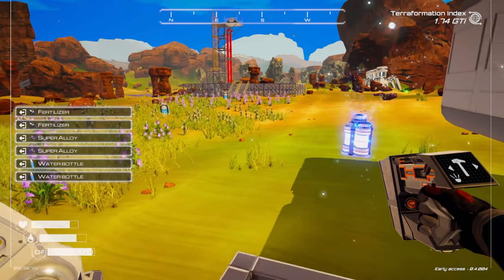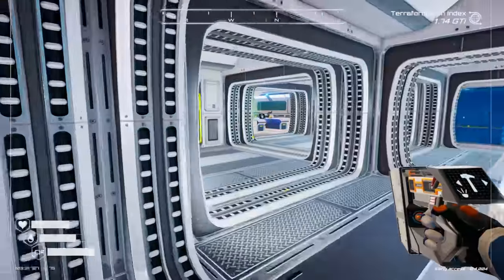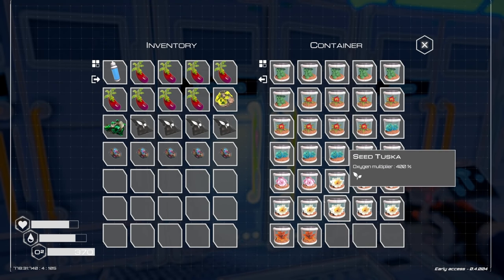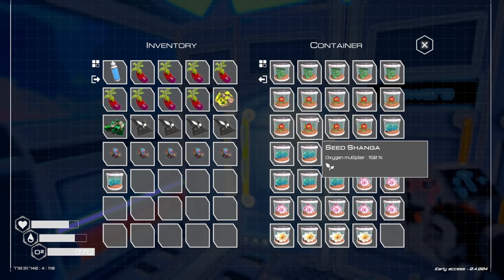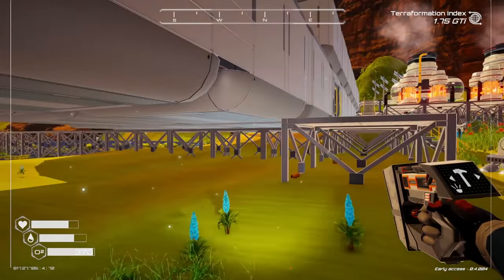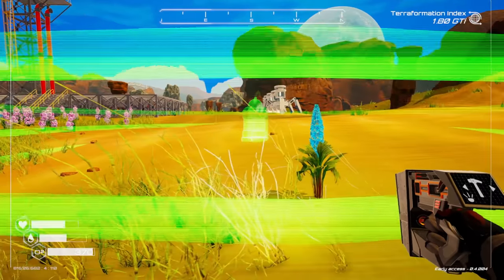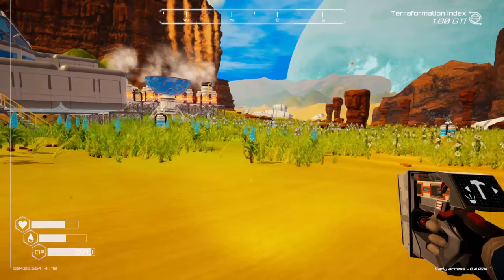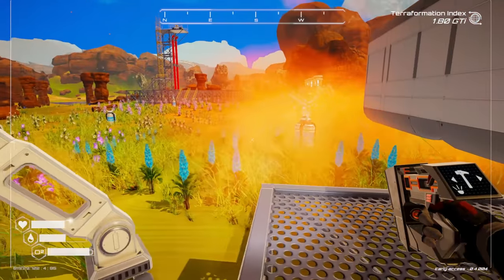We need super alloy and water for the flower spreader tier two. Let's fill in this area — place one there, grab the next tier plant. Pretty sure we already planted this one, this one, and this one. We just have three left. We're also missing the volta flower that we haven't found yet. We should only have the lerma, the basic one, and the volta remaining — so we've almost got all our flowers done!